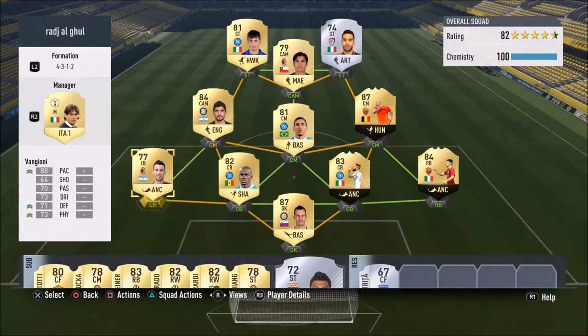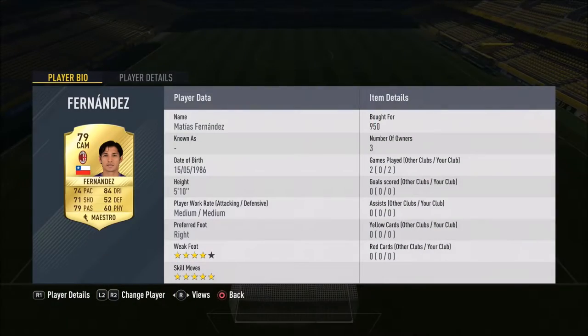Next to him I have Vangioni, who I haven't used very much and I don't know if he's going to be good or not, but we're going to give him a shot. Up front of him, he's going to be pairing up with Banega - they get that perfect link. Banega's an amazing player to me, one of my favorite CAMs so far. The reason he's not playing CAM is because we have this five-star skiller that I want to give a try.